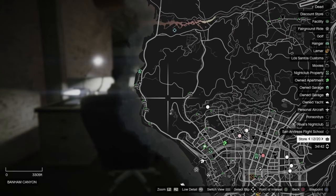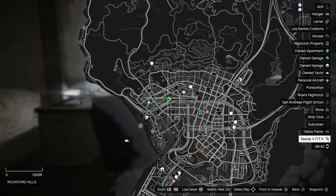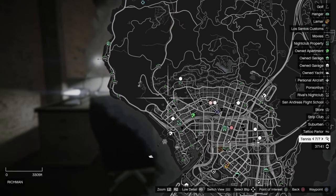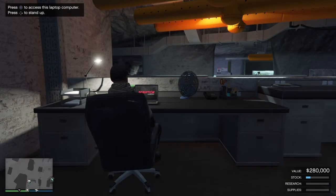You can only resupply in public sessions. Look at how many people are in my session right now — if I were to steal supplies, most likely one of them is hopping on an Oppressor Mark 2, Deluxo, or Buzzard and coming after my product. You just wasted five to ten minutes of your day. All you had to do was buy supplies, and then you can sell your bunker in a private public session or with a few friends on Ghost Organization.